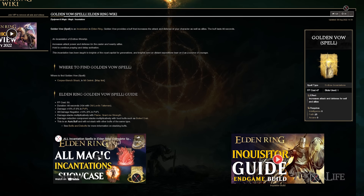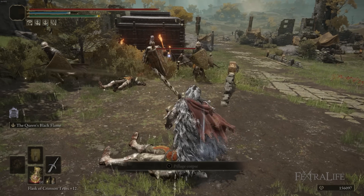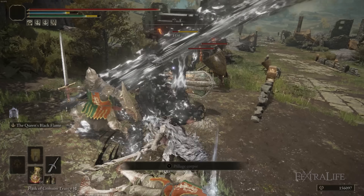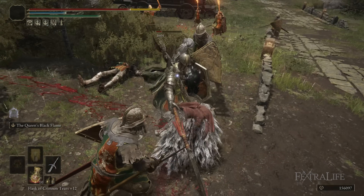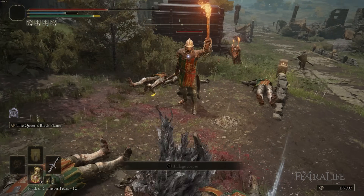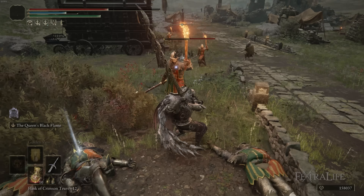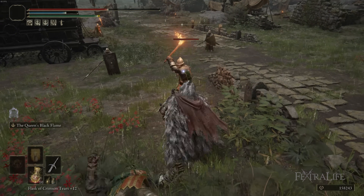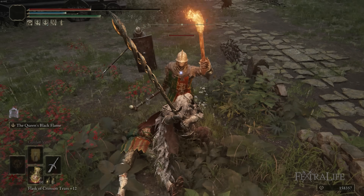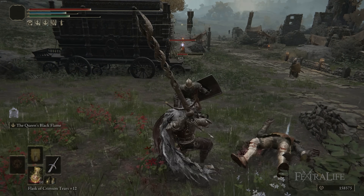The downside to the Queen's Black Flame weapon skill is that it has an extremely long wind-up, meaning you're likely to get interrupted if you don't have very good poise, because you'll take hits a lot of the time when using it. It's hard to time perfectly to avoid getting hit — sometimes you'll be lucky, but most of the time you're going to trade damage, and some of the time you'll get interrupted if your poise isn't high enough.